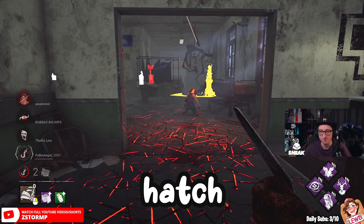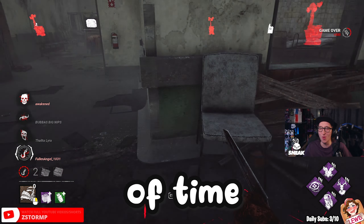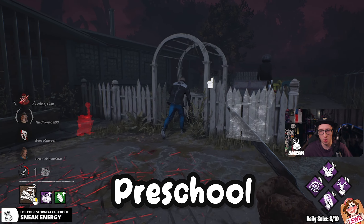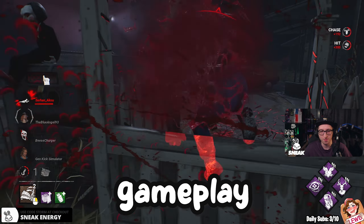Then we get a head pop, then the hatch spawns right after. It was so much to take in in a short amount of time. But sadly, that game was too short to showcase. So instead, we're going to be jumping into the action on our first match on Baden Preschool. So sit back, relax, and get ready to witness true toxic gameplay. Let's do this.